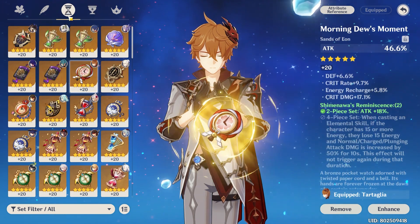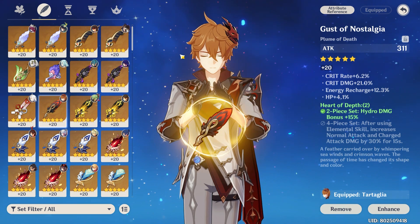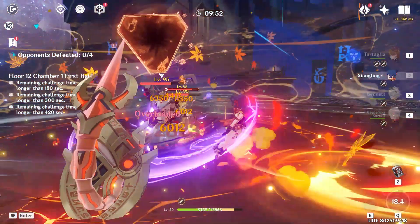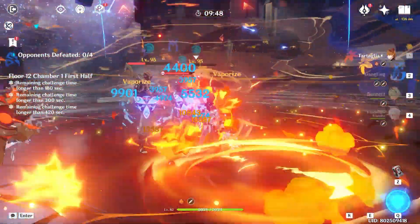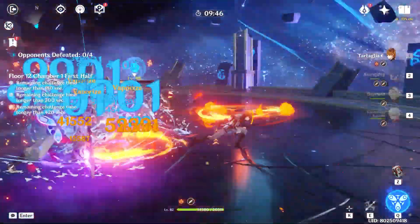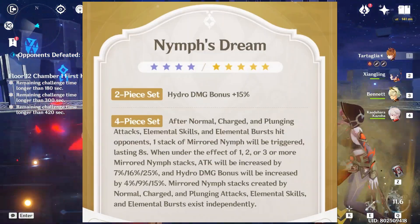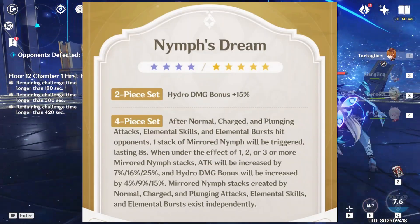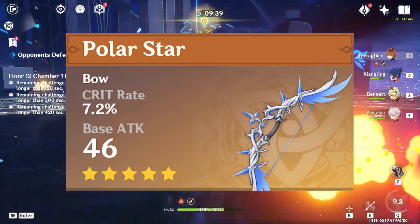Childe will work best with this new 4-piece set, because the Heart of Depth 4-piece bonus only increases normal and charged attack damage. Even though Childe's main damage source comes from his elemental skill, which is considered a normal attack, his Riptide and Burst also contribute a big portion of his total damage. Nymph's Dream 4-piece set will increase overall damage, so this could be considered Childe's BIS, especially if you have Polar Star.